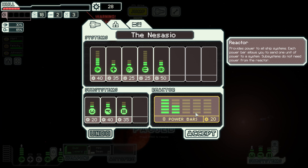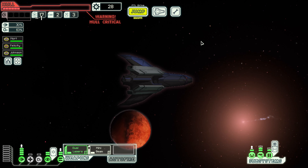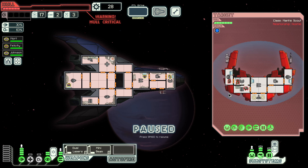Let's go ahead and upgrade. We can't actually afford that much at this point, so we'll hold on to the scrap and go to the next fight. We only have 63% oxygen — we probably should have let that recharge, but we are where we are. Something red looms — it's the Mantis. They're gonna try and jump on board ASAP — that does not sound good.